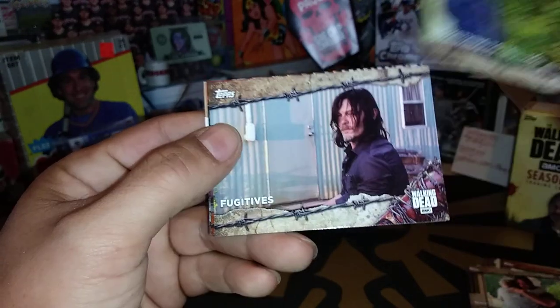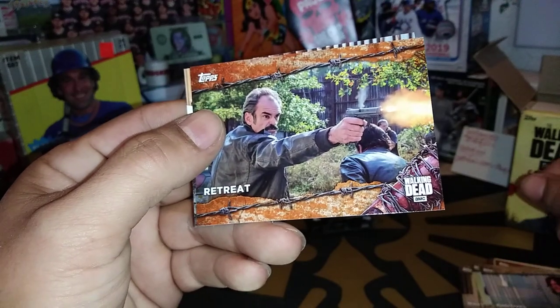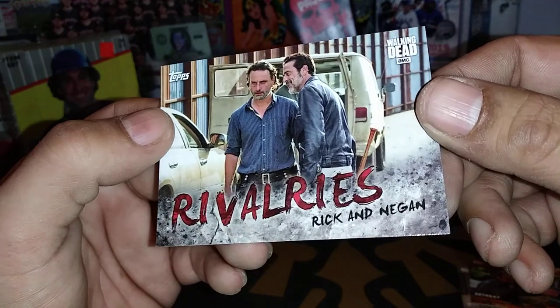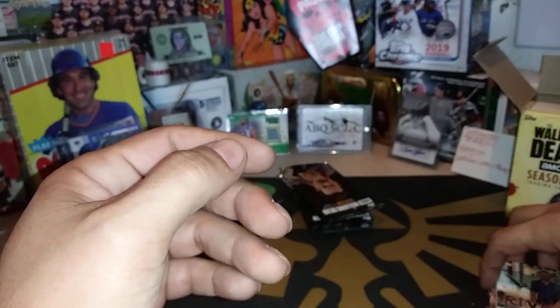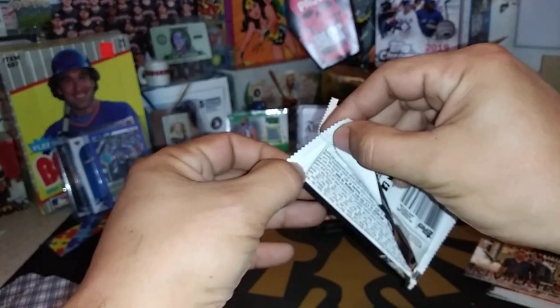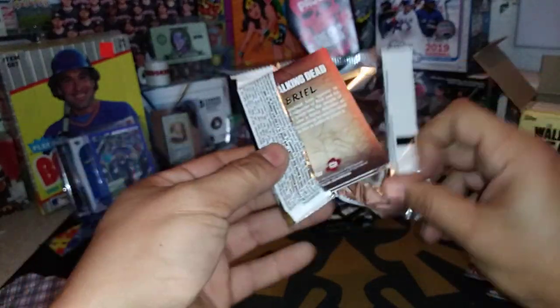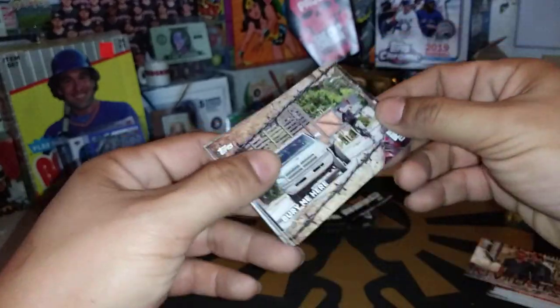Something to tell you? Fugitives, Retreat, and Rivalries — Rick and Negan. All these cards are going to be going in the giveaway pile for Sunday's video, including the hits. Unless it's an autograph — then it's going to go in the top 15.